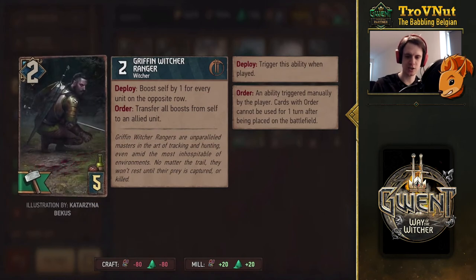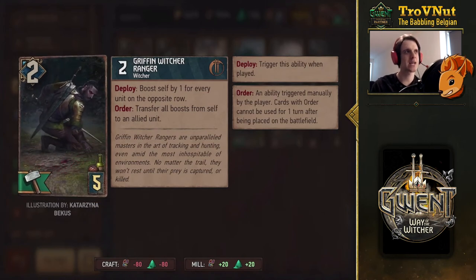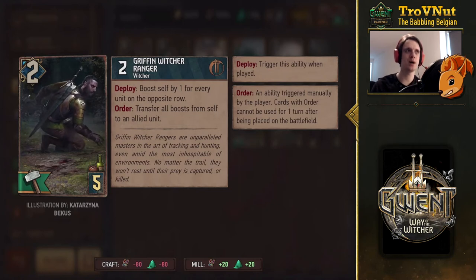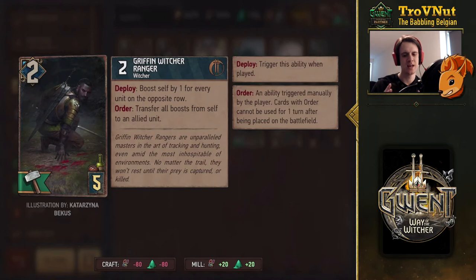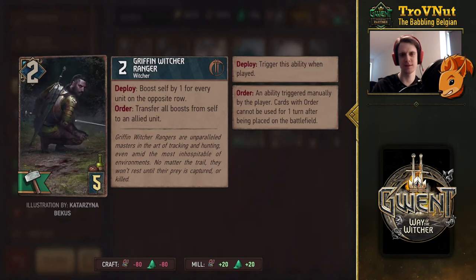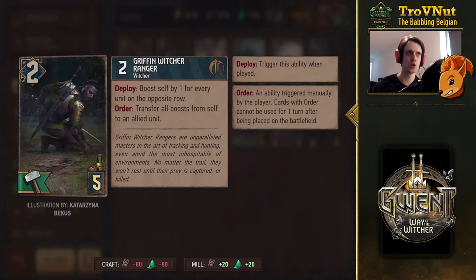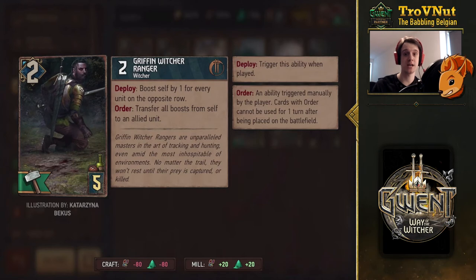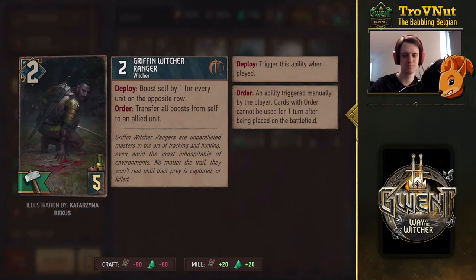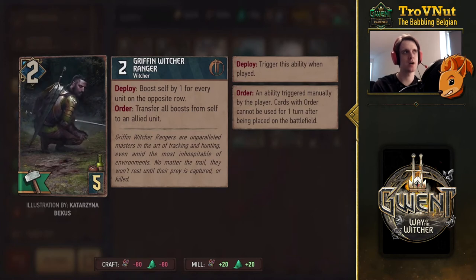Next is the Ranger — the guy that is tracking, probably a Griffin, because these cards actually have a bit of a story you can follow. On deploy, he boosts himself by one for every unit in the opposite row. I feel like that ability would fit more into Squirrel with movement abilities, but on order he also gets an ability: you can transfer all the boosts from yourself to an allied unit that might actually benefit more from that.